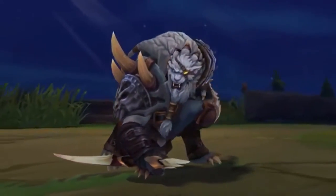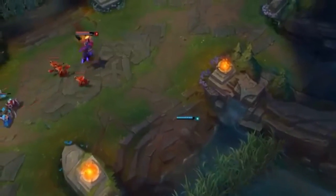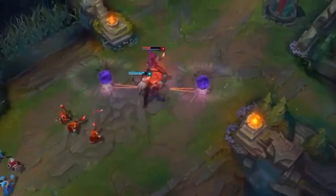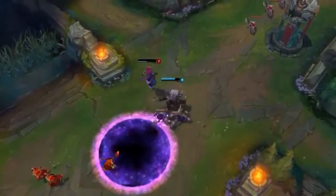Rengar succeeds by observing his prey from a distance and searching for that perfect moment to pounce on his target and secure the kill. Rengar's a knife cat that haunts the dreams of squishies everywhere, and this preseason is giving him more tools for the hunt while giving his opponents more space to react.